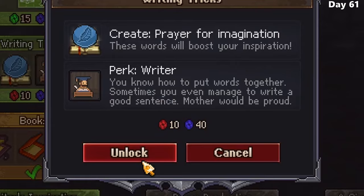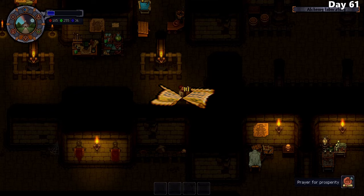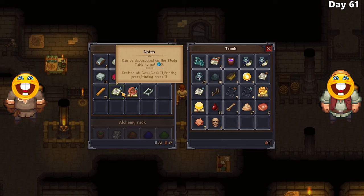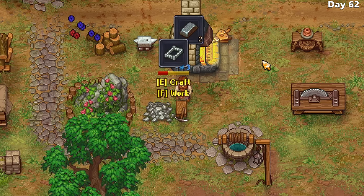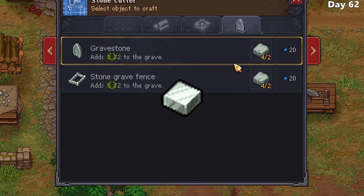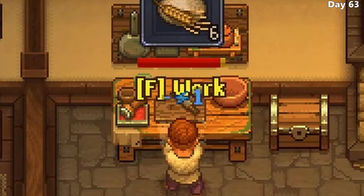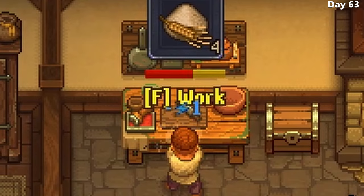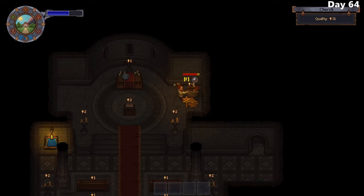After grinding some blue points to afford a buff that would increase the quality of my writing, I eventually have what it takes to craft a silver quality prayer of prosperity, which will give me 2 commercial blessings - meaning I'll be able to level up both farmer shops after my next sermon. I go in and upgrade my storage space in the morgue, since the donkey won't drop off more bodies if it's full. I continue to grind out more blue points to afford the upgrade that will allow me to start crafting the polished stones needed to advance the next story, as well as slowly increasing the quality of my graveyard.